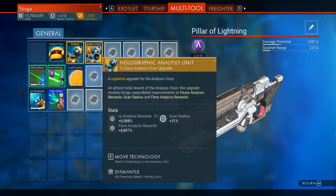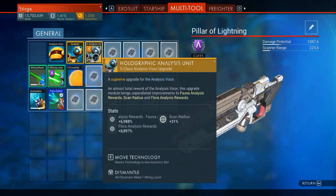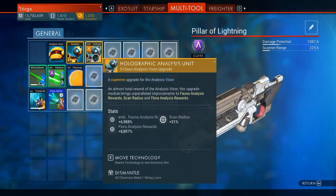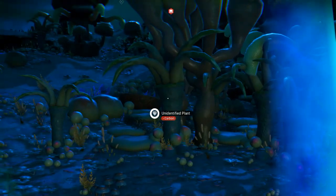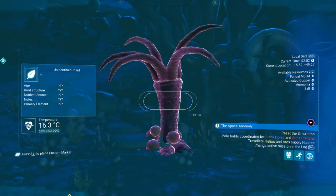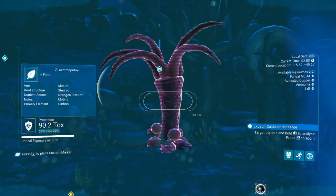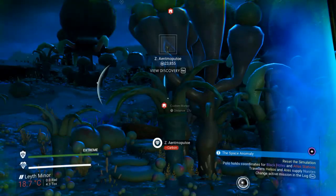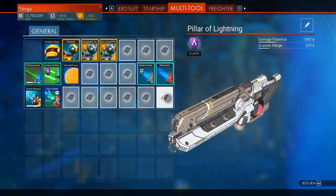Let's put on our first S-Class analysis visor upgrade. I'm going to get 69.88% for the fauna upgrade for creatures, and 88.97% — which is a huge increase — for the flora. I'm going to use the same tree over and over for consistency. All right: 23,855. So that's an increase of 23,500 units.